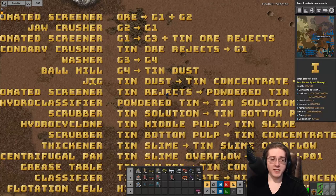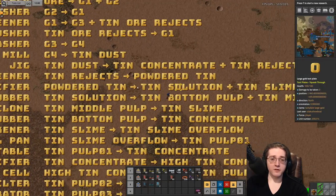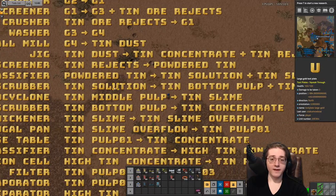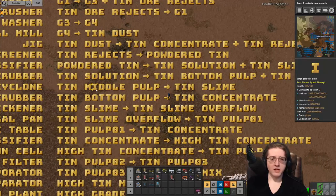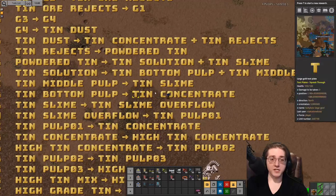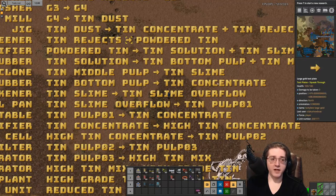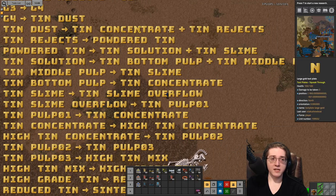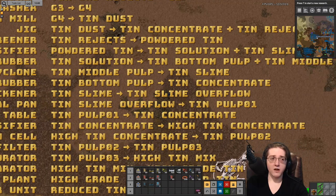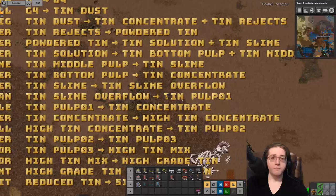At blue science, you get your tin dust into concentrate plus rejects. The rejects get converted into powdered tin, and the powder goes into solution and slime. The solution goes into bottom and middle pulp. The middle goes into slime, and the bottom goes into concentrate. The combined slime from the middle pulp and the powdered tin gets converted into slime overflow, then slime overflow into pulp one, and pulp one into concentrate — so three sources of concentrate. Everything from tin dust eventually makes its way into tin concentrate, and there are no feedback loops here yet.